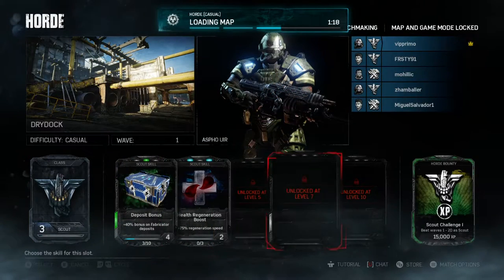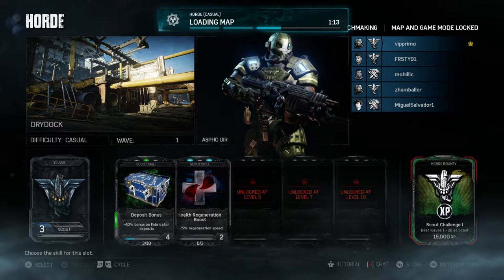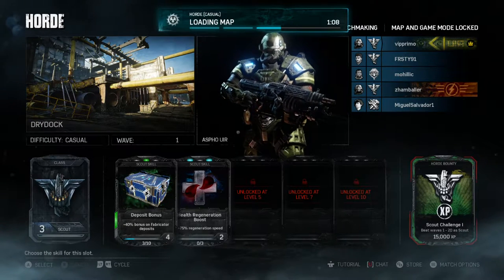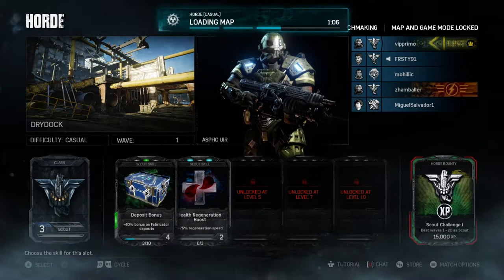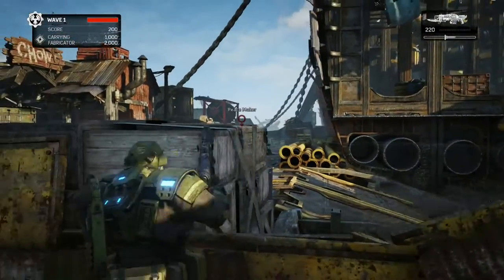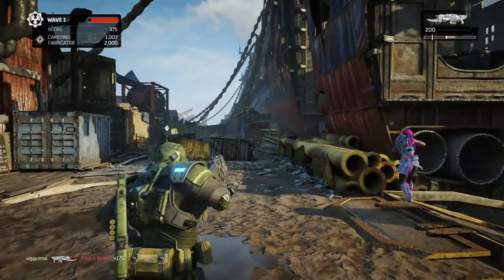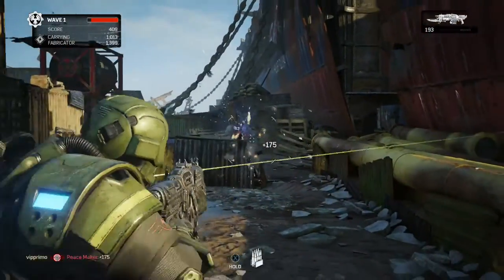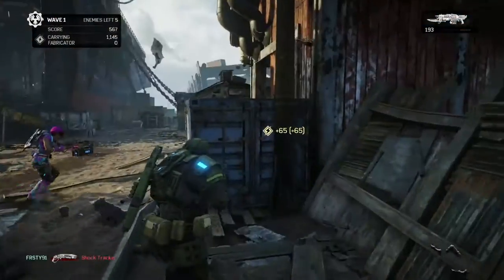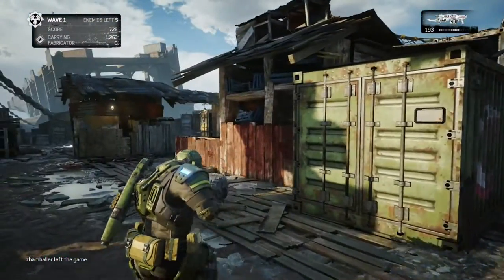First is the Scout. The Scout's job is to collect the energy and bring it back to the fabricator. They get a free bonus that during an active round every energy pickup is doubled. Not only should every team have one, they should be the only person even looking at energy. All you need is that bonus deposit card, which maxed out means you'll be depositing two and a half times energy every visit to the fabricator — not counting other energy bumps — leaving your fabricator as an overflowing cup of coffee.